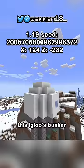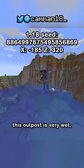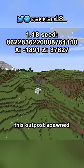This igloo's in a wall. This igloo's bunker isn't very hidden. This outpost is very wet. This outpost spawned underground.